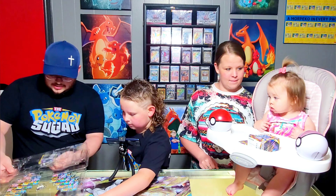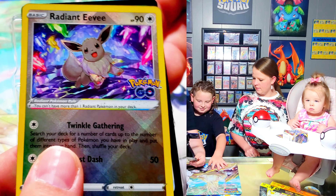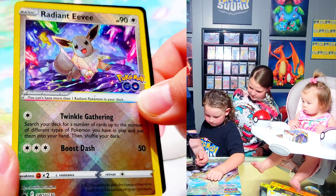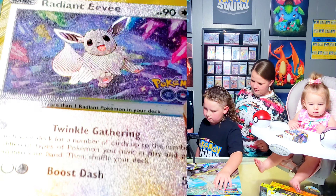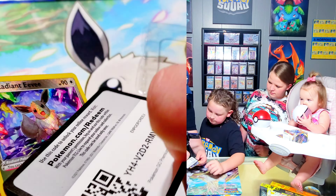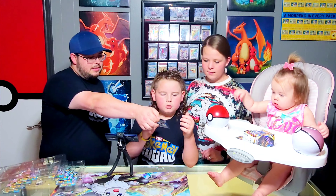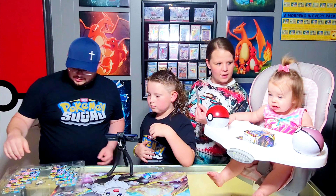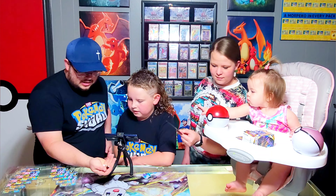Alright guys, let's look at this Eevee. Wow, that is super cool. Let's see if it's a good one — little zoom in. Very neat. Textured. That is going to look really good in Mom's binder. I like that right there, and it looks like it comes with a code too, so I know some of you guys will like that. Look at that ice cream — that is one of the coolest Eevees I've seen! Can I eat that? No, don't be eating that.